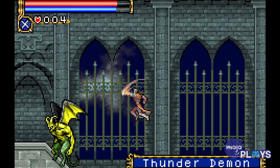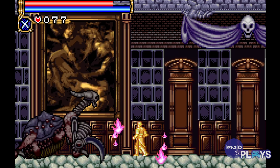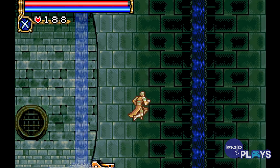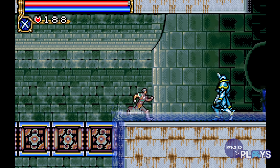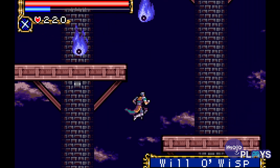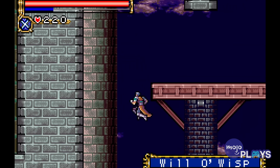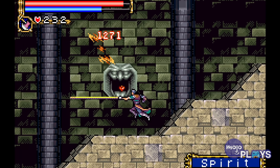Circle of the Moon's gameplay offers something pretty different from other Castlevania games, whereby Nathan can utilize magic-based cards and powers in a system known as DSS, or Dual Setup System. Combining cards alongside Nathan's unlocked traversal and movement abilities and some RPG elements, he is able to further his exploration into the castle's ominous depths. Circle of the Moon is steeped in gothic and Victorian horror flair, which pairs nicely with the game's impeccable musical tracks.